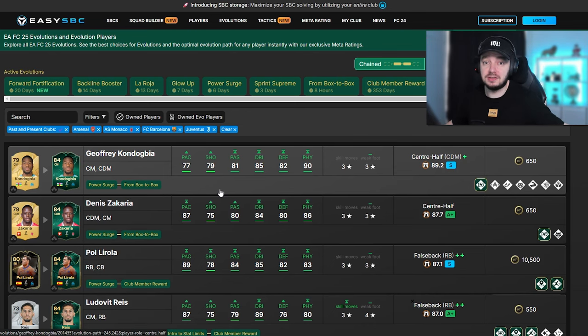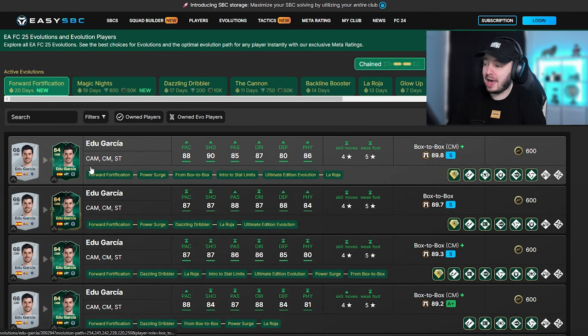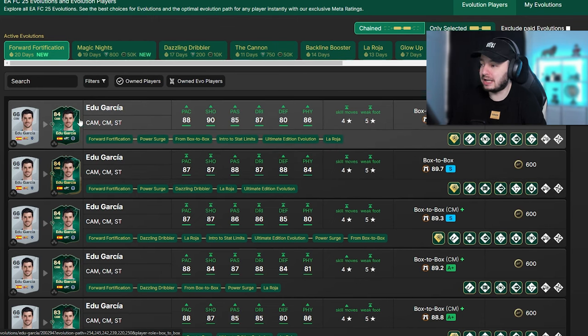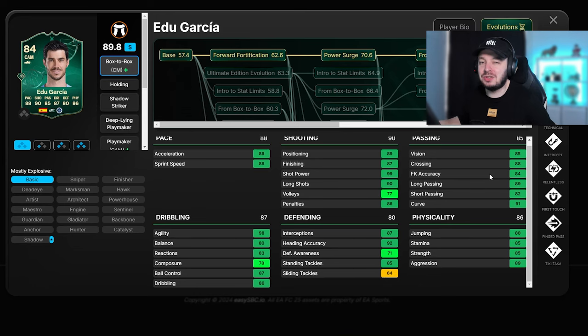The new evolution that dropped yesterday is in general a horrible evolution - if we search for it on FUTbin it just puts defending up on a CAM, which seems pointless. But the good thing is there are players with multiple positions like CAM and center mid, and because of that you can create - especially with a combination of multiple evos - a card that looks insane. We're not gonna do this because we'd rather do it on Appen, but if you just want the best possible player, look at the card - it's only an 84-rated card. The main issue this year is the rating cap; if rating is too high you can't apply an evolution, but if individual stats are high you can still boost to a certain level and create an incredibly all-round card.